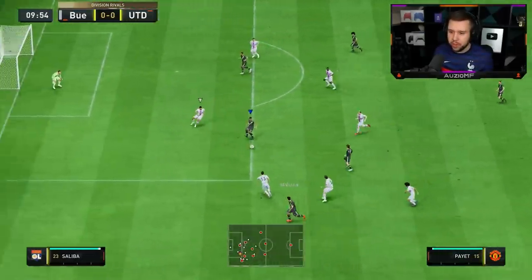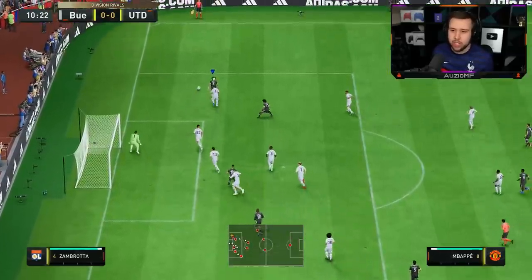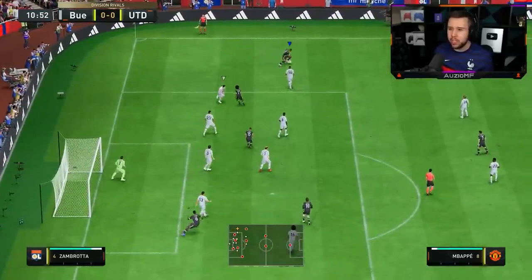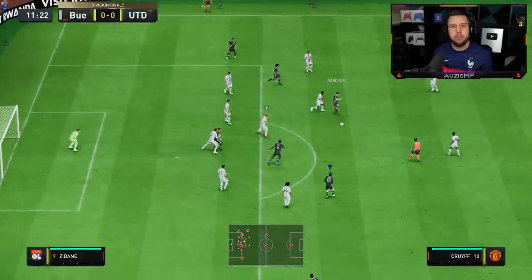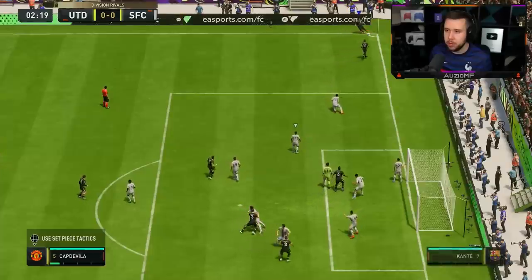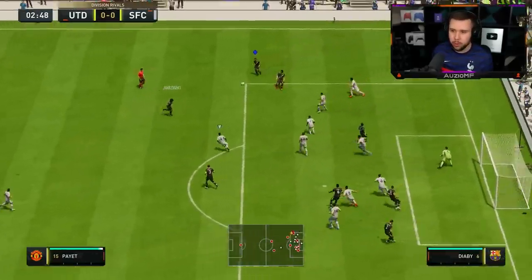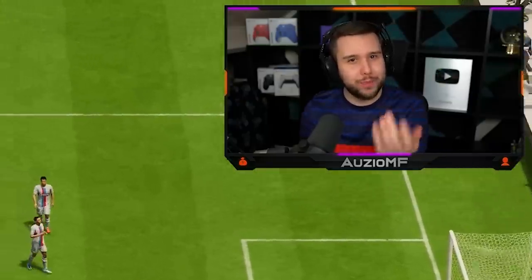Good overlap from Captainville — I go for a first-time pass to Payet at a hard angle on that 4-star weak foot. I don't expect it to fly in and I mistimed it anyway. Then I call him short, pass to the edge of the box, go for a finesse shot with a ball roll — green timed — and it goes bottom corner.